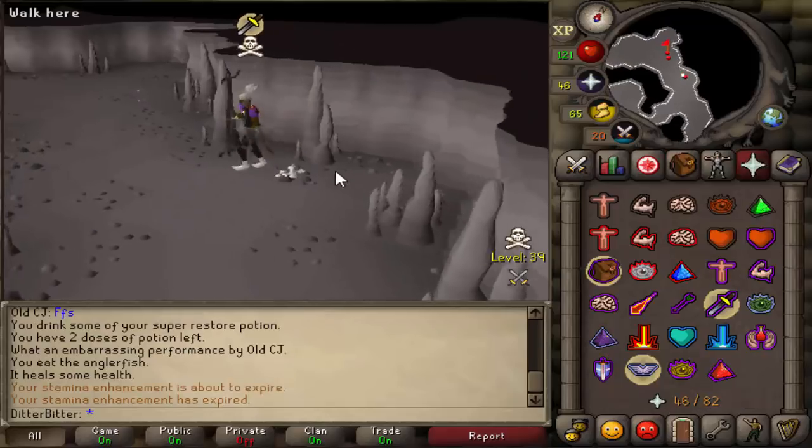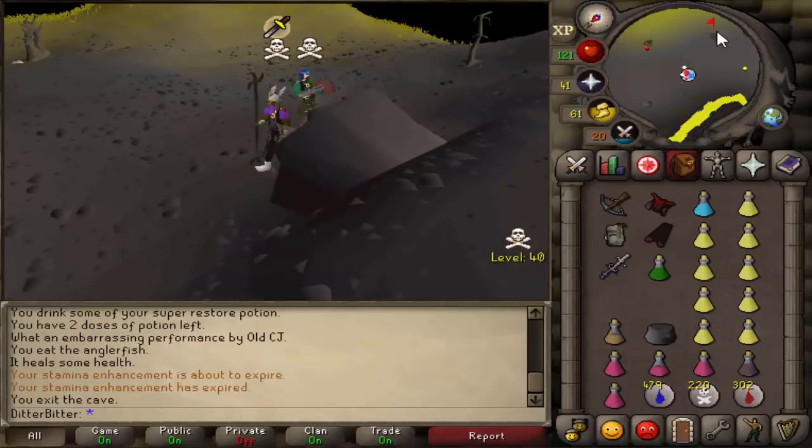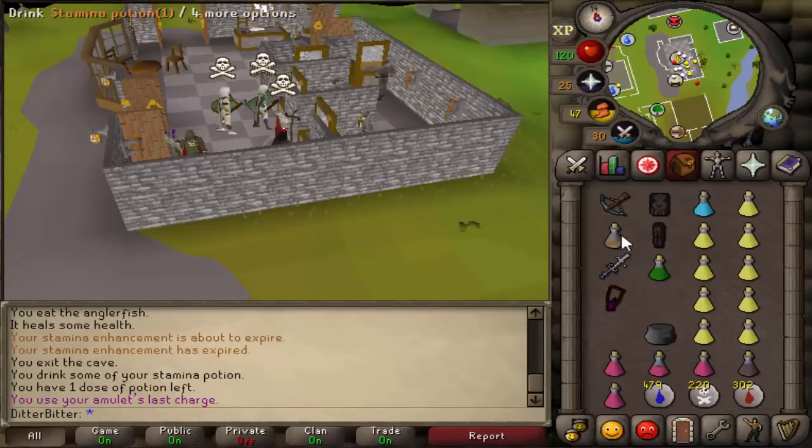We're getting the Occult Necklace now. He actually did not have a team, and it's still 630k loot, so GG. And now we can get ourselves an Occult Necklace. Bank the amulet because I still only want to do four ways. Nice, we have an Occult now.